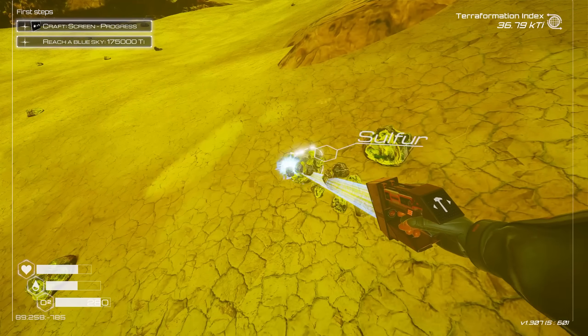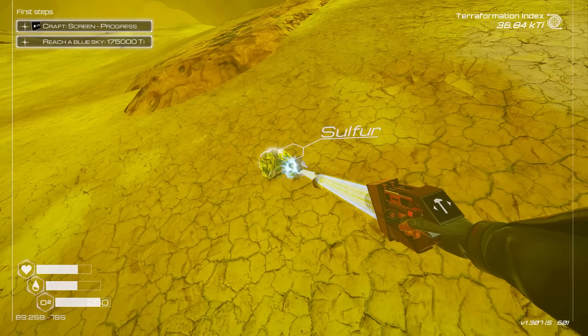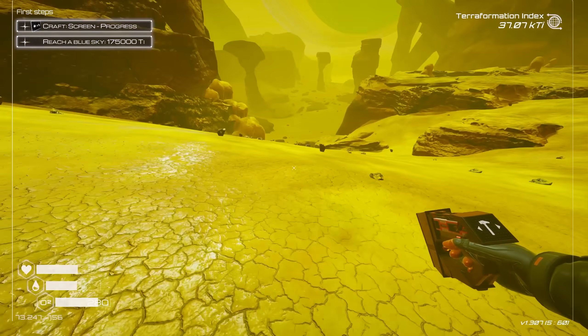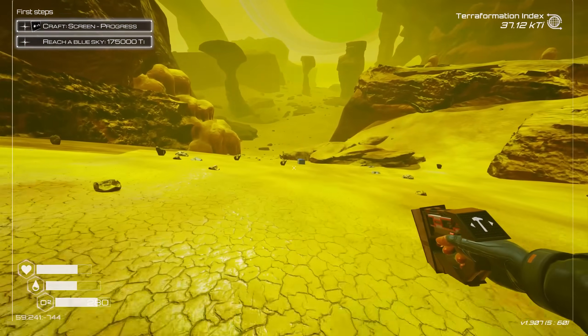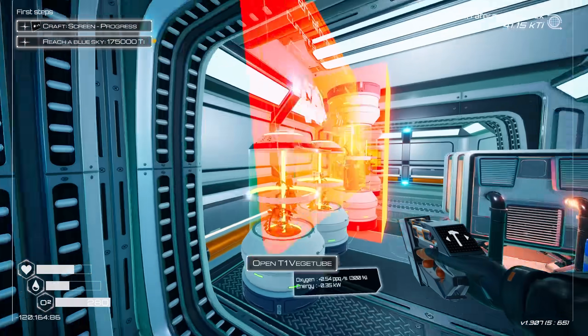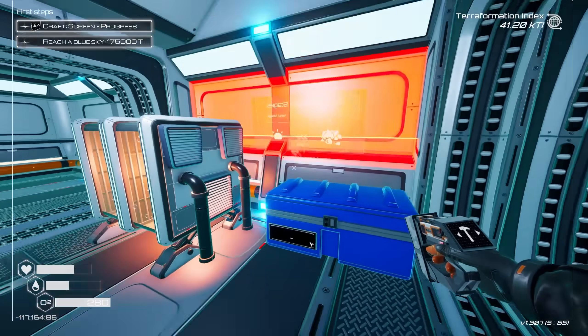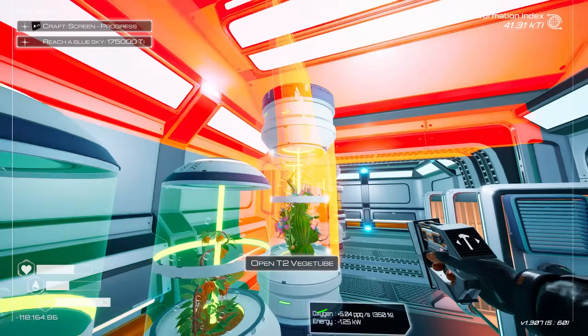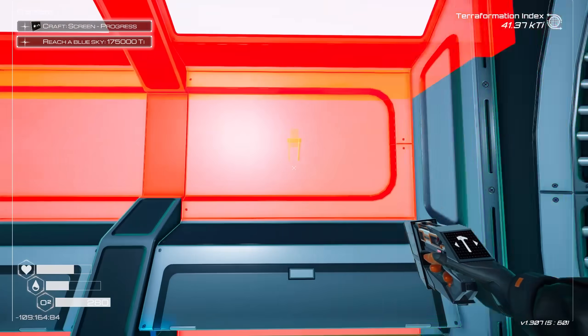And we'll grab this chest and get the hell out of here because I am all out of oxygen replenishment. All right, let's finally get this progress screen up. Where would this — holy crap! Is that — I thought it was bigger than that. I can't really fit this anywhere, can I? Can I put it on the roof? I'm so chaotic right now. I'm sorry. I guess I'll put it over here. And yeah, that's just gonna tell us what the percentage is to the next stage. I'm 25% to the blue sky stage. Wow, we got a ways to go, don't we?